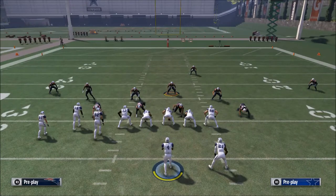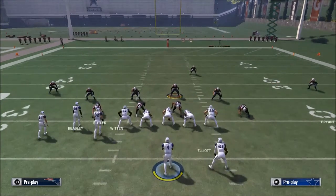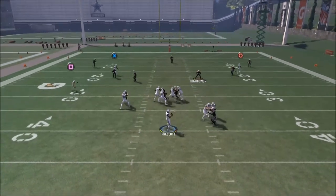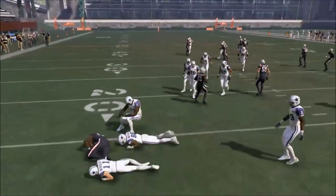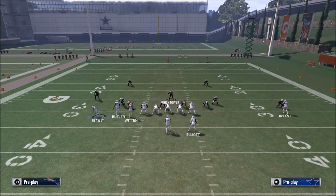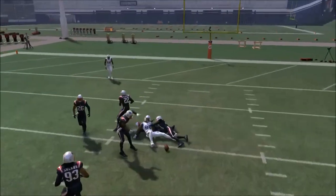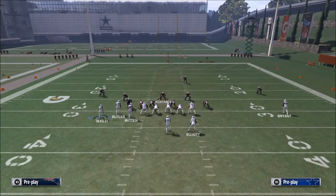In recap, let's go over the setup one more time. You want to max protect by hitting L1 and then up on the d-pad, so your tight end and running back are going to block. Then place Bryce Butler on a fade, place Cole Beasley on a slant, motion him outside, and snap right as he starts to set up — that allows for some nice passing lanes. One pro tip: if you get in trouble and have nobody to throw to, throw a high pass lead to Dez Bryant when he gets open, then click on. The worst thing that will happen is an incomplete pass.